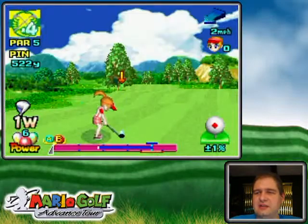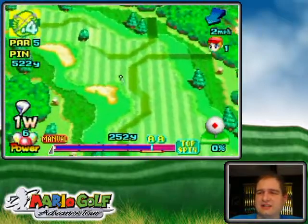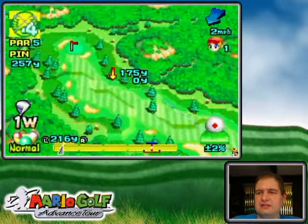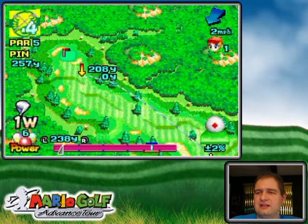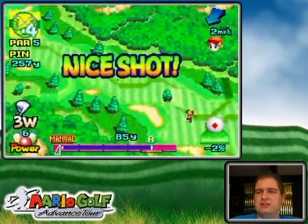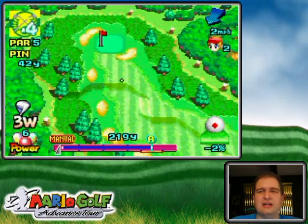Par 5 — here's the eagle opportunity, maybe. Definitely going to power shot it because I want to make sure I get out there as far as possible. Don't get on the slope. It's 257 yards, so maybe this one I can't eagle. That's okay. I'm just going to hold back and hit over there. I'm using a power shot to make sure I get over the trees, because otherwise I wouldn't really need one. I just want to get near the green so I guarantee my birdie here.